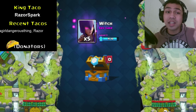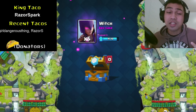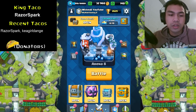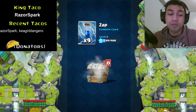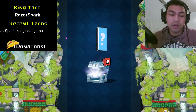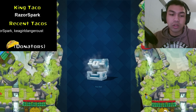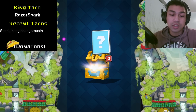I'm going to open the second clan chest on my second account, then we're going to make a battle deck around it. On this account we've got a few chests to open. Let's open a free chest — nothing out of there. Silver chest: got the gold, goblin hut, and tesla. And there's also a gold chest here.